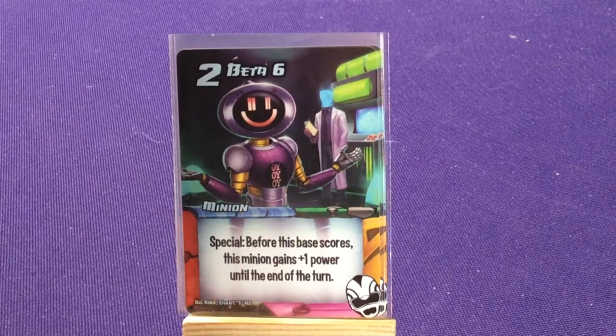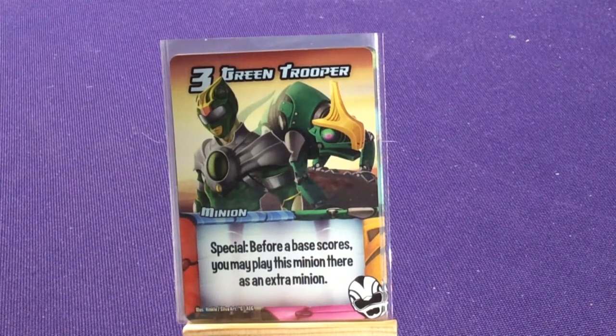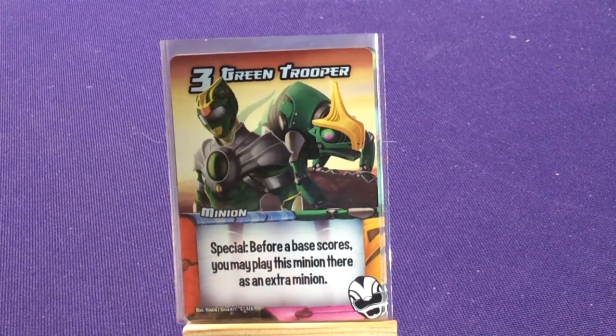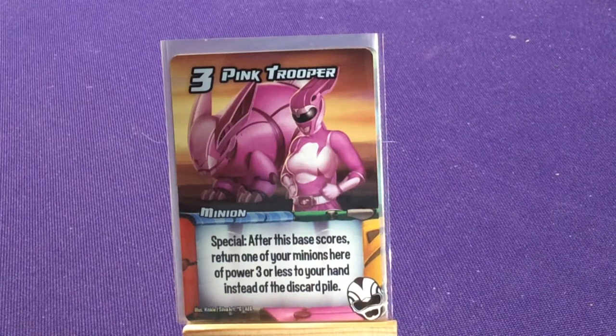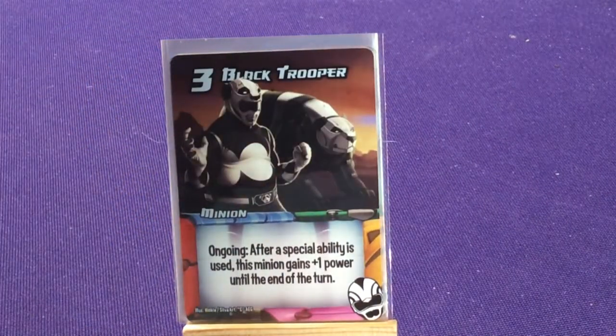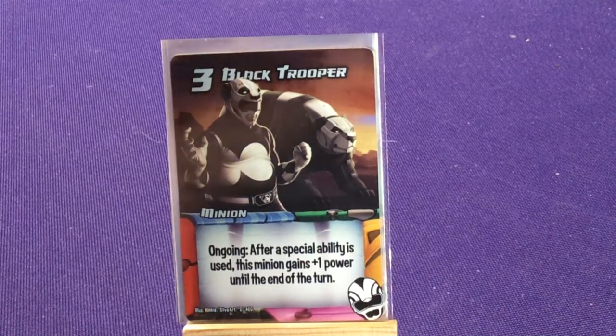We have a bunch of different colored Troopers. Green Trooper with a chameleon: before this base scores you may play an extra minion there, or play this minion there as an extra minion. Pink Trooper with a bunny rabbit: after this base scores, return one of your minions here of three power or less to your hand instead of the discard pile. Black Trooper with a panda bear — ongoing: after a special ability is used, this minion gains plus one power till end of turn.